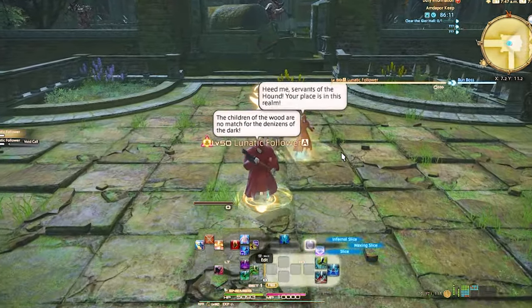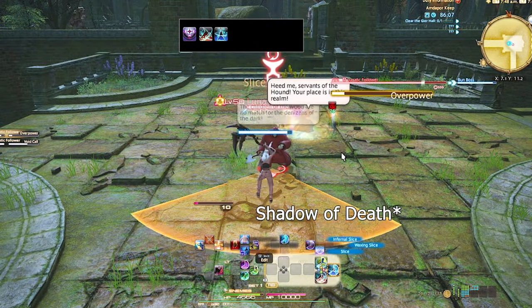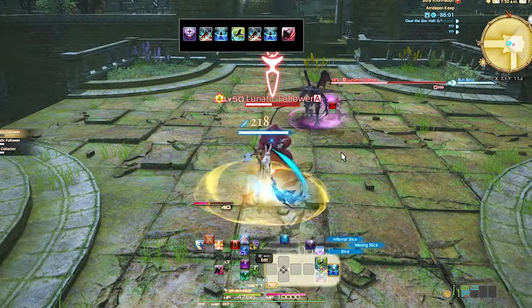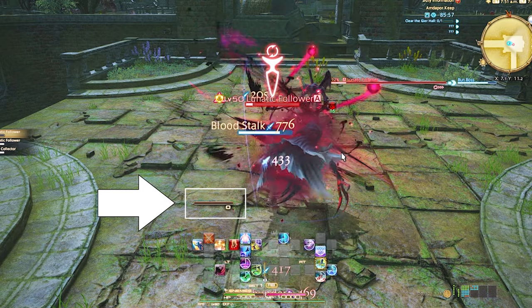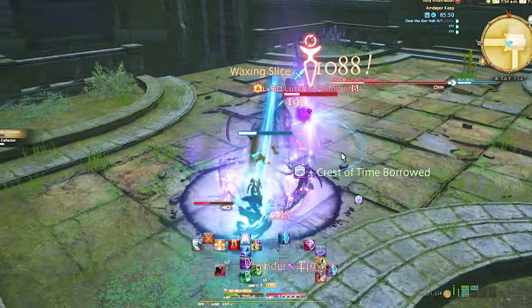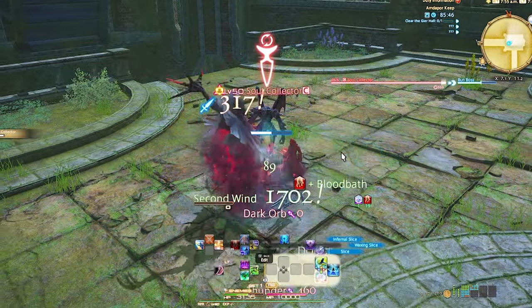Reaper's level 50 single target rotation is Death's Design, Slice, Waxing Slice, Infernal Slice, Slice, Waxing Slice, Bloodstock. Every 50 gauge you can use Bloodstock and keep the buff applied. Also, Bloodstock — like the stock of a plant. Reaper's level 50 AoE rotation is Whirl of Death, Spinny Scythe, Nightmare Scythe. You also use Bloodstock whenever you get 50 gauge.